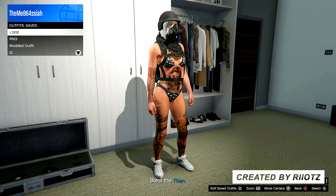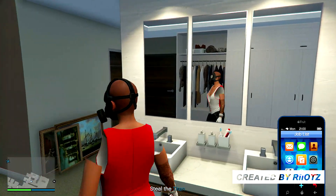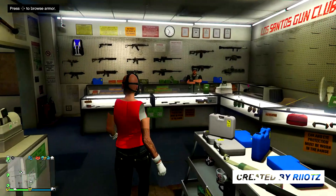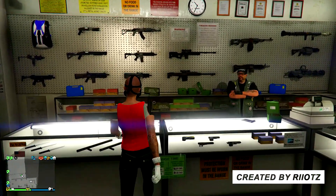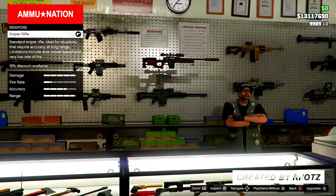Once you save the outfit, you want to quit the job by your phone. Then once you load back into GTA 5 Online, open up the interaction menu, go over to the outfit, press on it and select it. You will realize that you have invisible body parts.